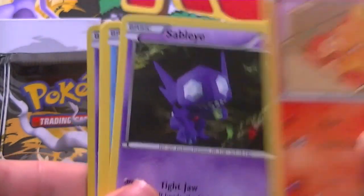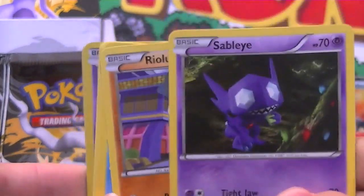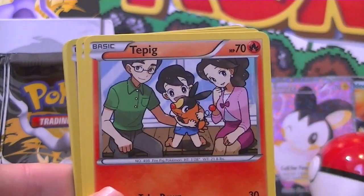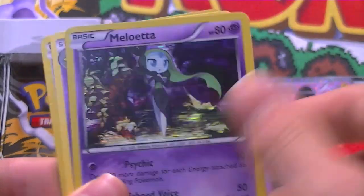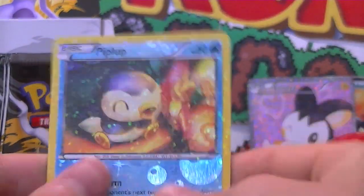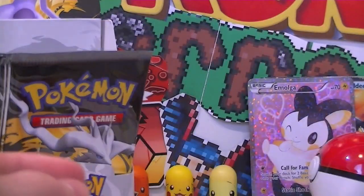Alright. So we've got a Torchic, a Sableye, a Riolu, Time Pole, Dwebble, Tepig, Tangela, a Meloetta Holo — that looks awesome, I like that card — Xatu, and a Prinplup Shiny. Not bad. Not bad at all.